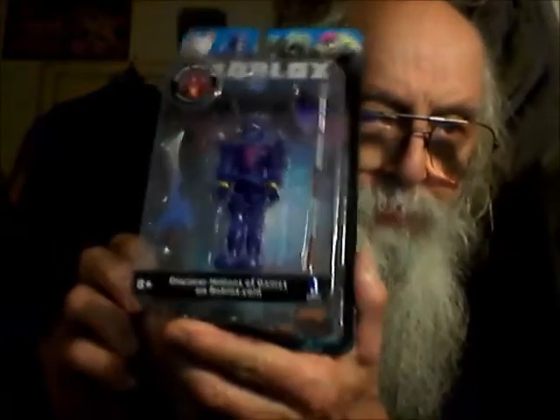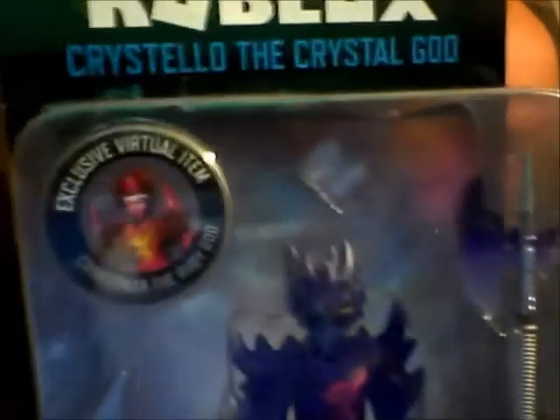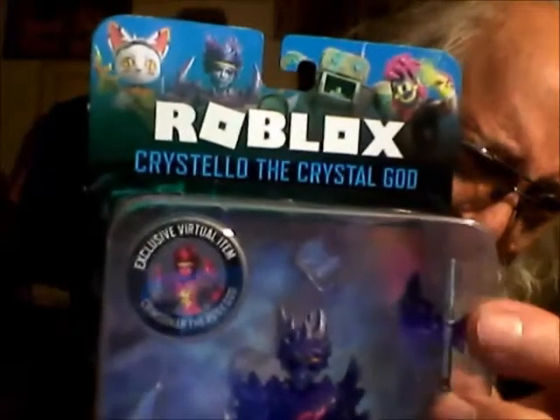What I got off Amazon was a Roblox figure. I thought it's pretty cool — this one here is called Cristolo, the Crystal God. I'll show you this figure. Apparently it has to do with a website; if you're playing on that website or something, here's the figure. There's a Roblox.com code right here.